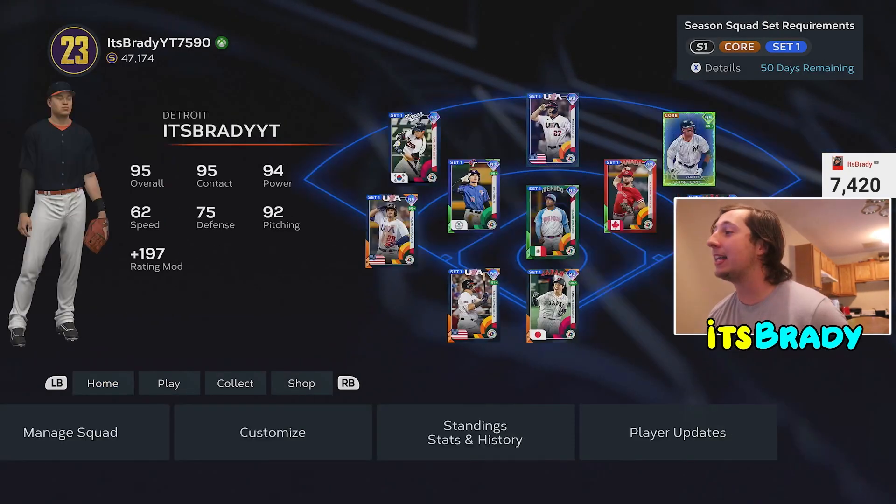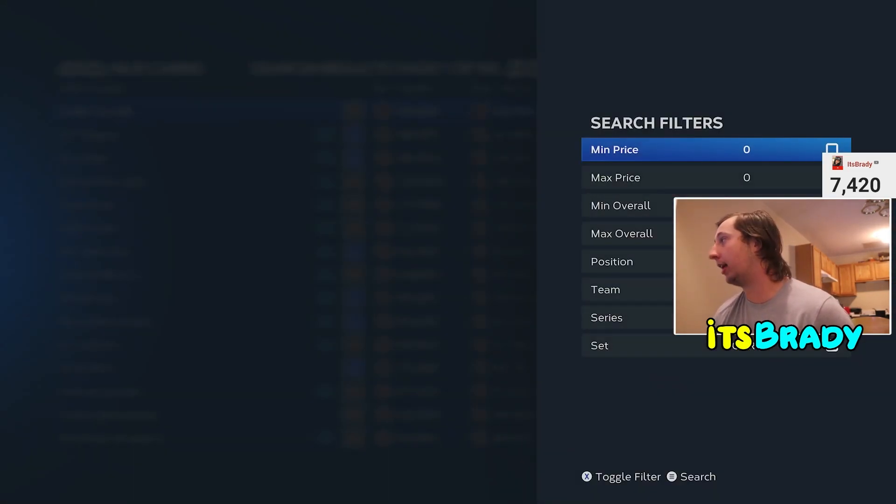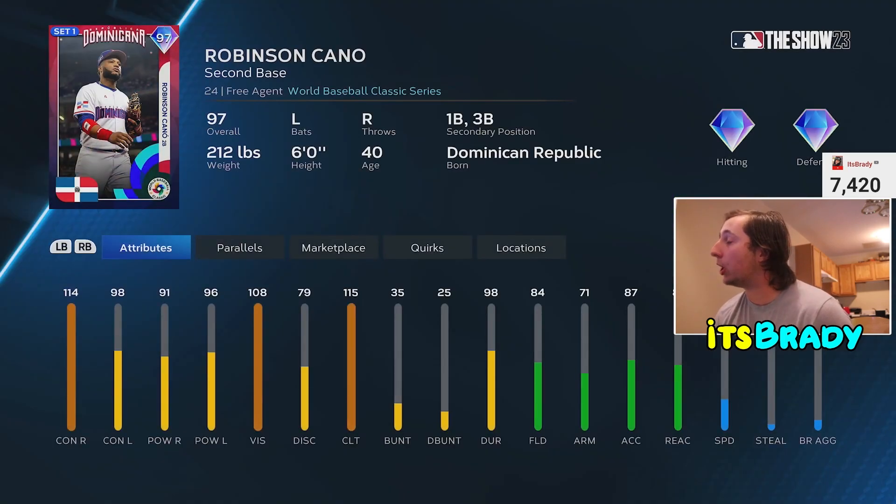At the number one spot in the budget beast video, so many people are sleeping on this card — it is Robinson Cano. He is so good: 114, 91, but he's got a juicy swing — 98, 96. Get this guy paralleled and he's 100 on lefties, and he is disgusting versus righties. He plays second base with gold defense, and if you know anything about Robinson Cano swings in this game, they are just disgusting.